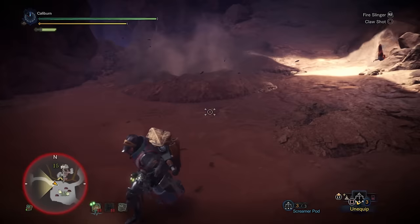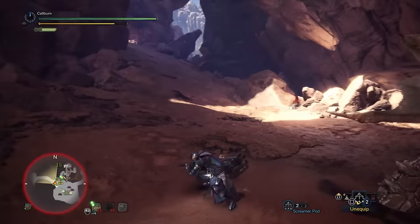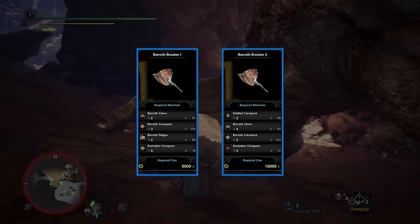You'll definitely want to hunt Diablos for weapon upgrades, and Black Diablos and Rathian if you're looking for some optional luxury armor upgrades. Start by hunting Diablos in the 7-star quest. Once you've gained the 3 required Diablos Carapace, finally upgrade your Baroth Breaker 1 into a Baroth Breaker 2.